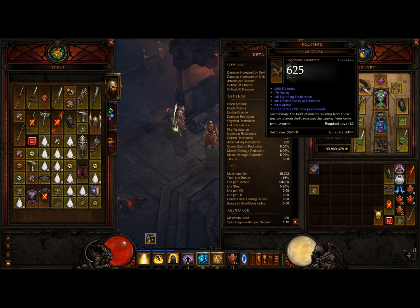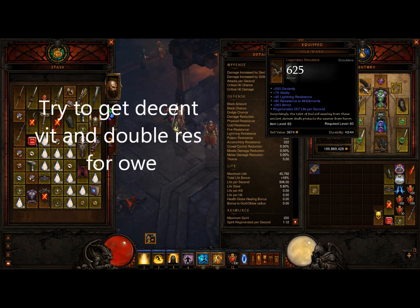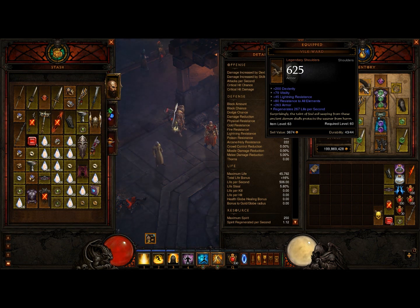Next up we're going to look at our shoulders. Most people do use Vile Wards, and the reason is they are amazing — they have life regeneration, armor, and lots of high resistance. I am a lightning monk so I have lightning resistance and all resist on them. I would recommend going for any Vile Wards with your main stat over 200, but that also means they're expensive — something like this will cost you around 25 to 32 million depending on how well you can snipe them. I have some vitality and dexterity on mine.